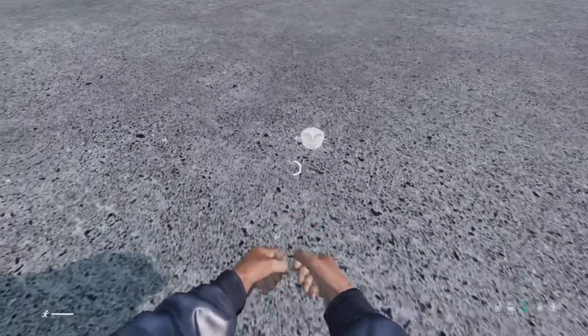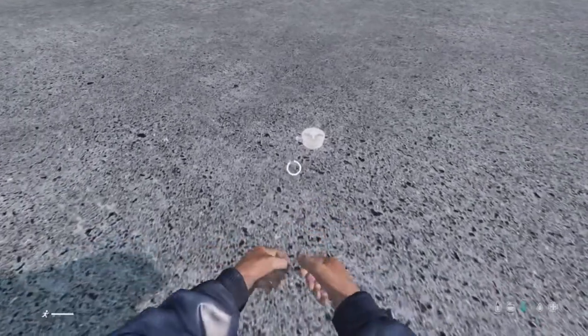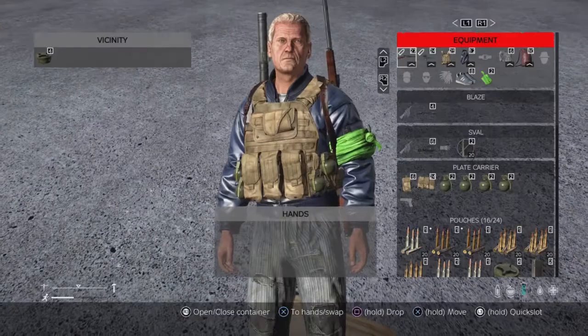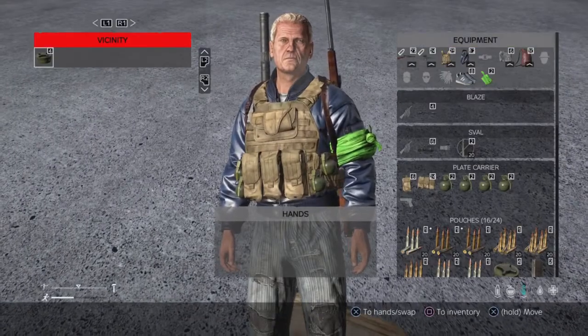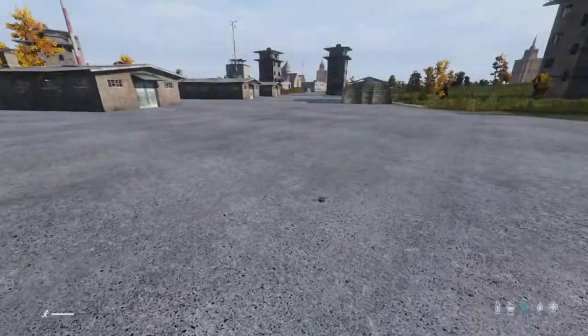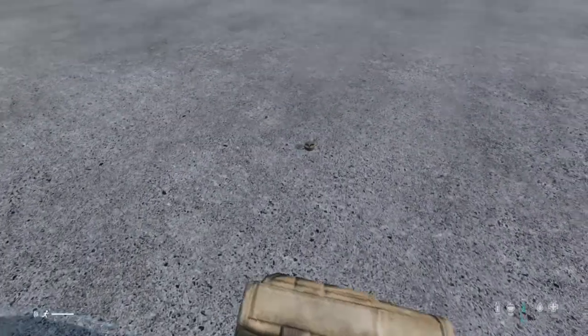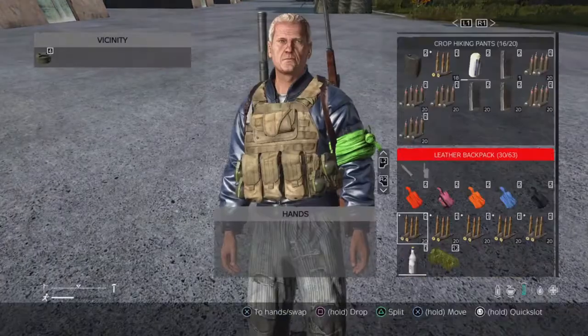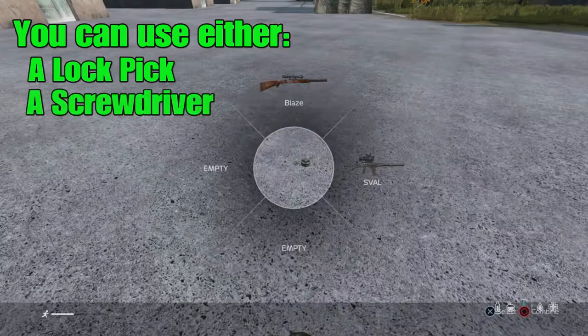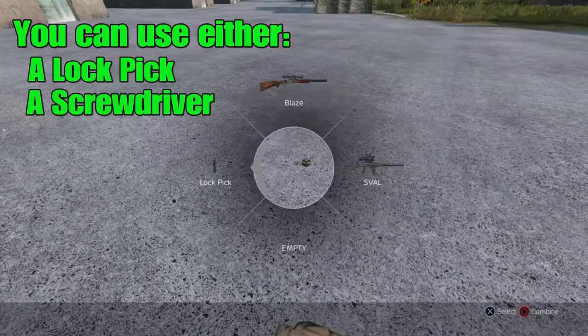Once a landmine is placed in DayZ it will make a ticking sound. Once the ticking sound is finished, all you need to disarm a landmine is either a lockpick or a screwdriver. In this clip I have a lockpick on me.